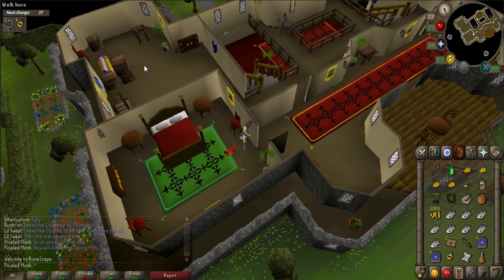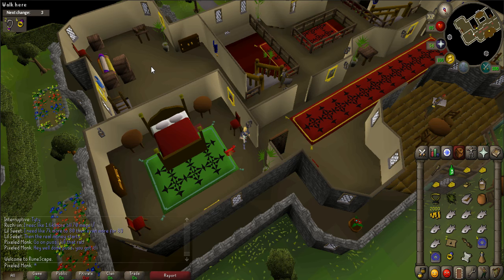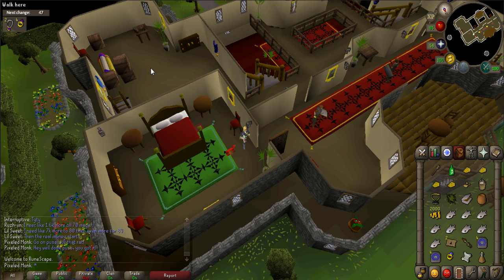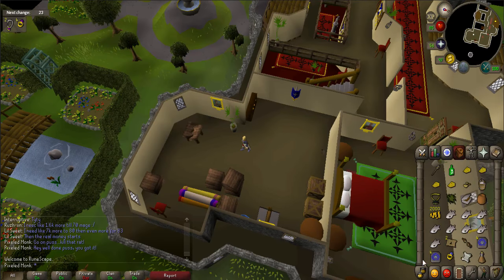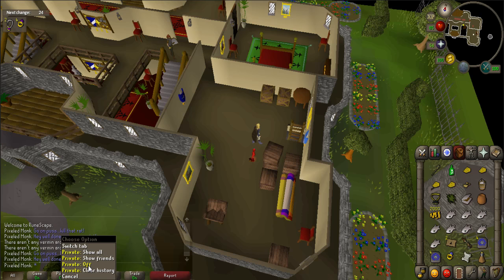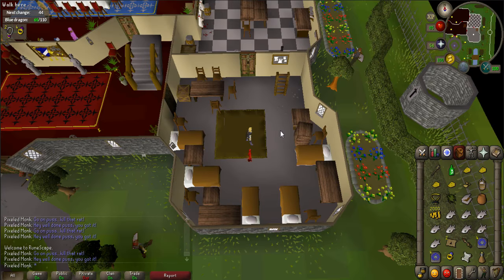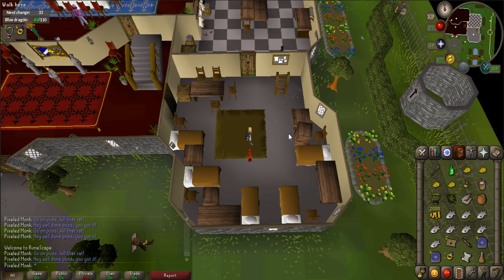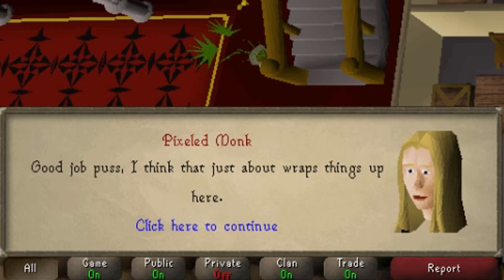Again, when the guards are clear, run to the bedroom and immediately get out of view of the doorway. You will now have to enter the room that is to the south. This part is a little tricky, but when one guard has entered the balcony and the other has his back turned and is near the western bedroom, run. There are two rats in this room — call your cat and have it catch them. When complete, climb down the ladder in this room. There are two more rats located here. Then enter the kitchen to the north and catch the last rat. When your character says "good job puss, I think that just about wraps things up here," you are all finished.